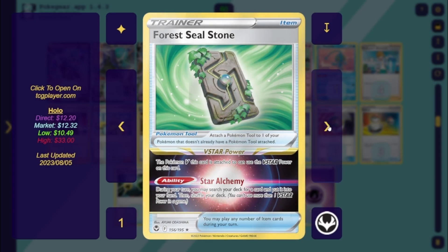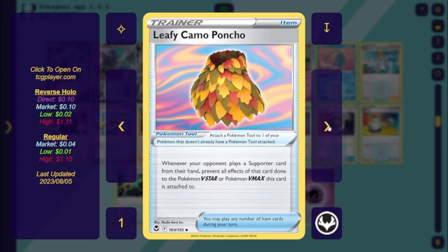The 4 Seal Stone tool: attach to your V, use one V-Star power search for anything you want. It helps you set up — like if you open with two Shadow Rider V's and a couple energy, use it to grab Adventure's Discovery, then grab VMAX, VMAX, V, Lunatone, whatever you need. It can also let you search out Path to the Peak to lock it in right away. Leafy Camo Poncho — I've loved this card since it came out. Whenever your opponent plays a supporter from their hand, prevent all effects of that card done to the Pokémon V, V-Star, or VMAX this card is attached to. You really want to slap it on Espeon so your opponent can't target it, though it doesn't stop Umbreon VMAX, which is big in the meta right now.